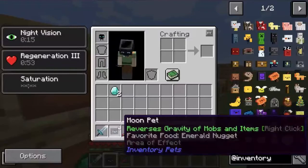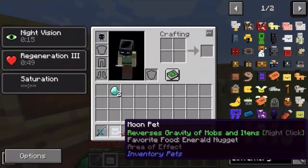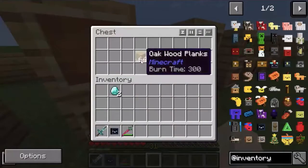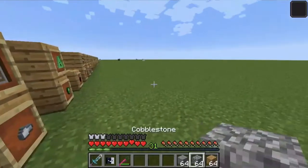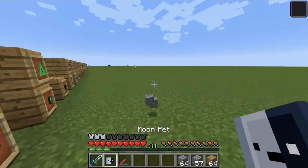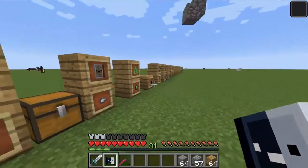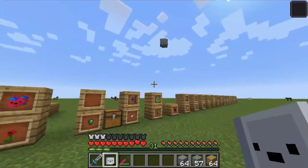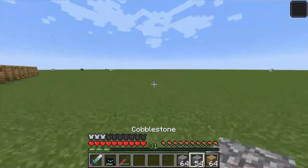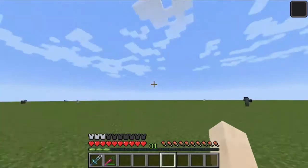Next, we have the Moon pet. The Moon pet reverses gravity in an area using Emerald Nuggets whenever right-clicked. This works with any entity, meaning any dropped item or any mob around you. It will slowly rise up, and after a few seconds it will eventually fall down. If you throw any item while this effect is active, it will just throw above your head.